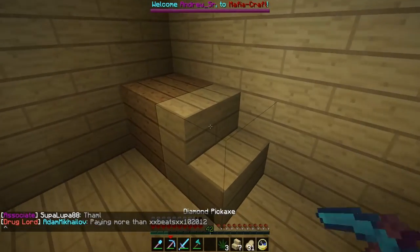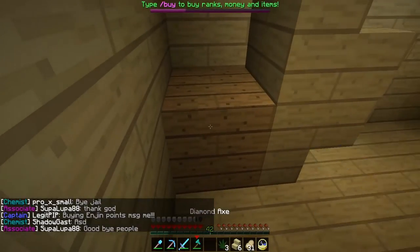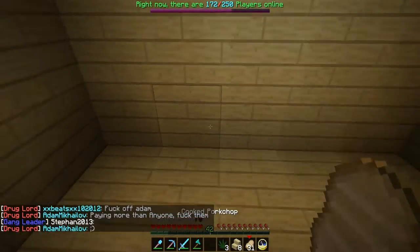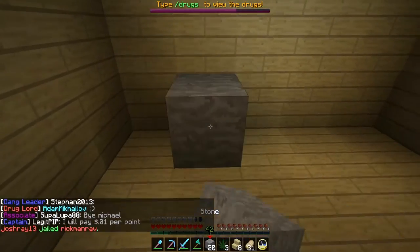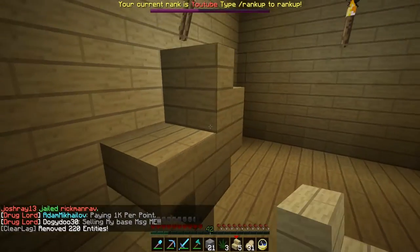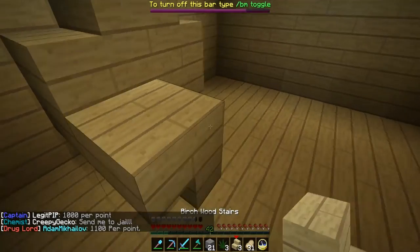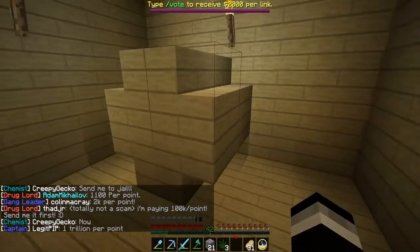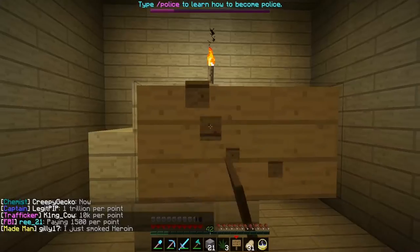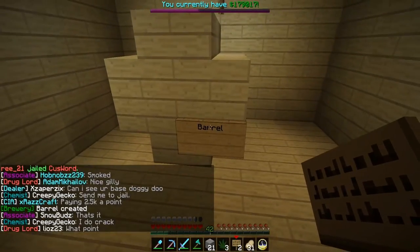Put it right here — we need to put it on the other side. Right on top here, then right here — move it over one. I'm making a small barrel; a small barrel and large barrel are all the same except for the space. One, two, three, four, five, six, seven, eight — it has to be the correct stair. Now we need a sign that says 'barrel' — needs to be in the top left or bottom right. There we go — you should see in the chat that it says 'brewery barrel created.'